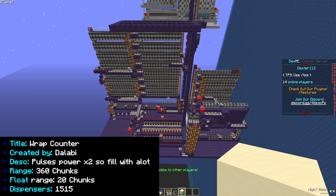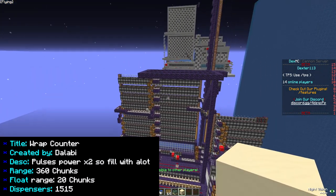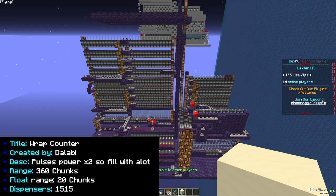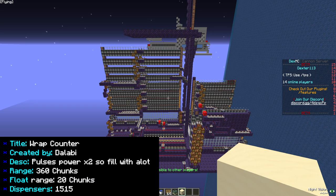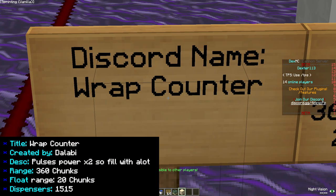The next one is a wrap cannon. This is a counter cannon that you build inside your wraps, and it uses a lot of TNT. It double pulses the power, so you need to fill it quite a lot. The range is 360 chunks and it floats up to a maximum of 20 chunks, so you can build these inside your wraps without worrying about range. You can find it in the Verified Cannons under the name Wrap Counter.